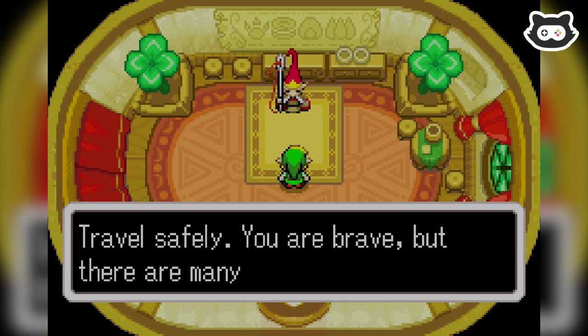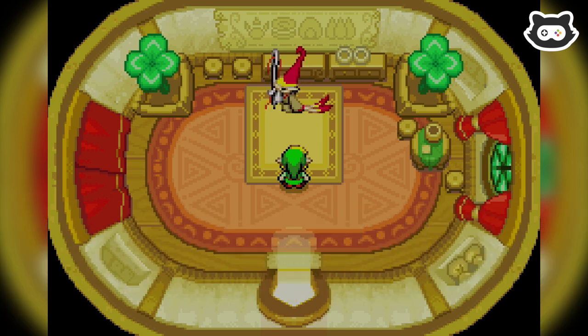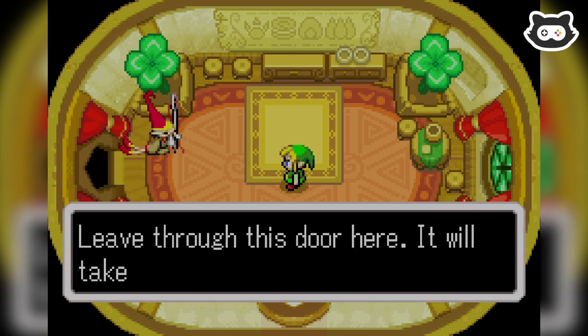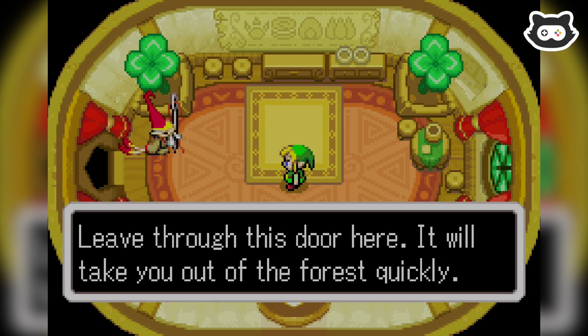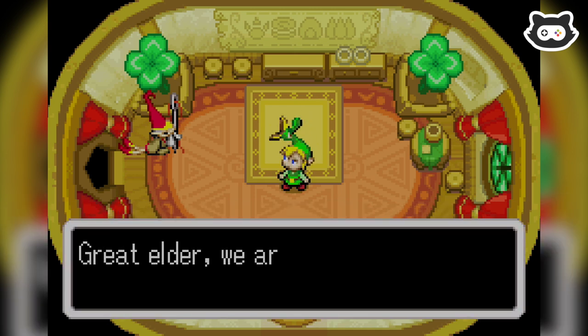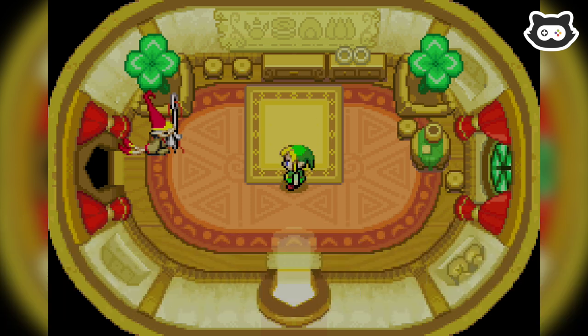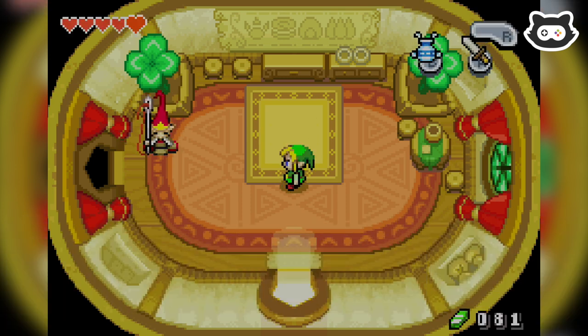Travel safely. You are brave, but there are many evils now in the world. Ooh, a secret entrance — or exit. A secret exit. Leave through the door here; it will take you out of the forest quickly. Oh cool! Great Elder, we are in your debt. We shall head to Mount Krennel. We mustn't forget that name, because we know how bad my memory is. Mount Krennel at once. I think we saw it on a signpost in the main town centre, so we'll head back to the main town.